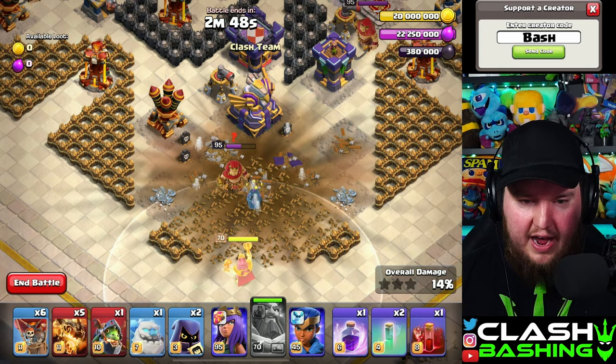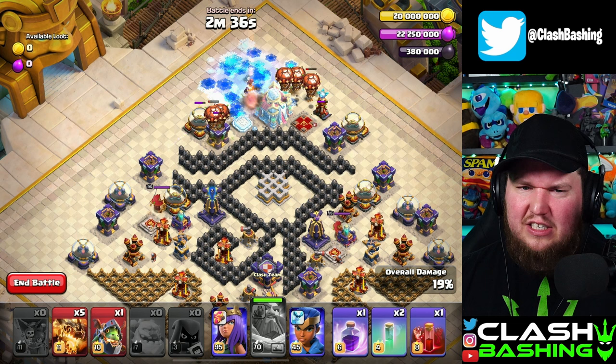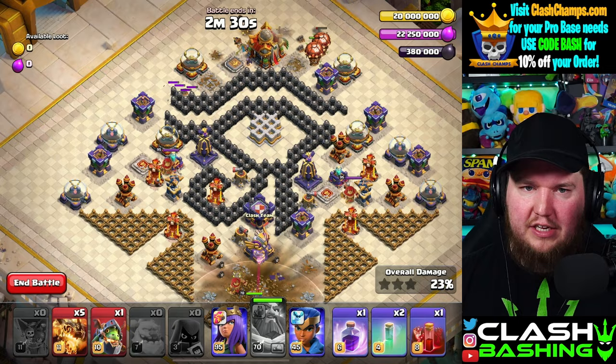Up top, put in the Ice Golem with two loons, two loons, two loons, and then two Headhunters to deal with the enemy heroes. Be aware — I've had it happen where my Warden gets too close to the King and gets taken out. If that happens, just restart your challenge; you get unlimited retries. Otherwise, if you get that second Archer Tower, great — we're ready to cook.